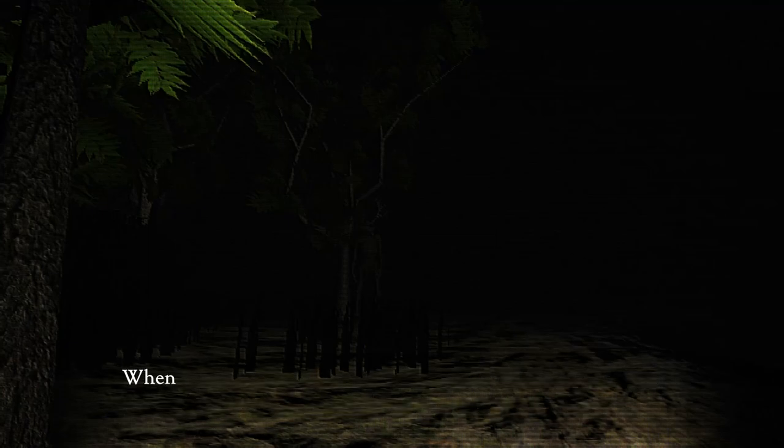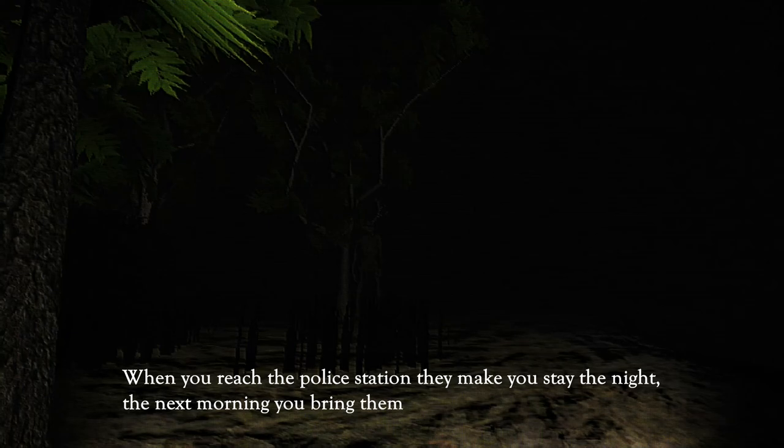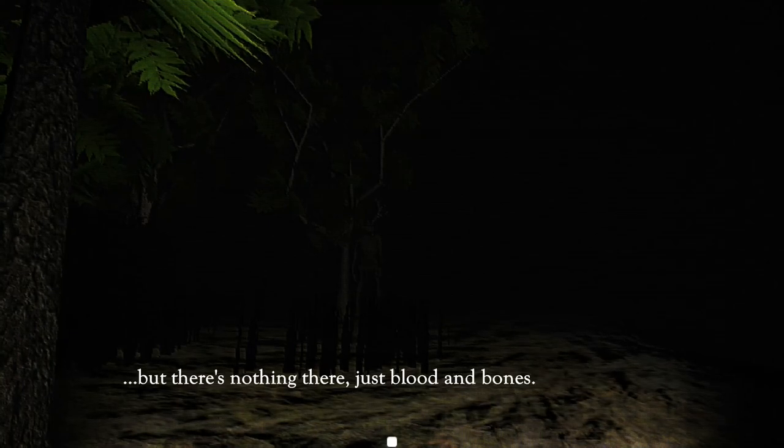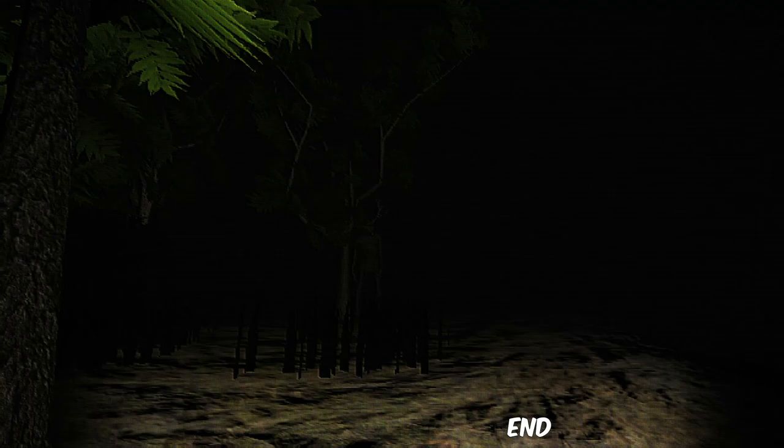Do I die like a traffic accident? When you reach the police station, they make you stay the night. The next morning, you bring them to the spot you saw it at — but there's nothing there. Just blood and bones. I see him! The news reports it as another bear sighting. The maniac had confused the bear with the monster. You see him stand there all creepy-like? Ending — Aware or Escape. Heck yeah! So wait, is that just it? Do we win?